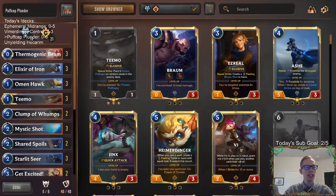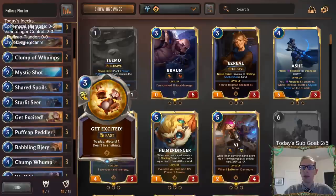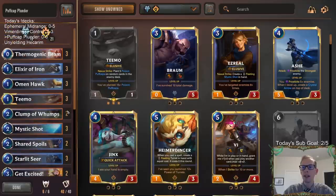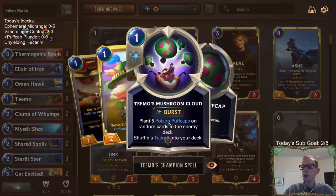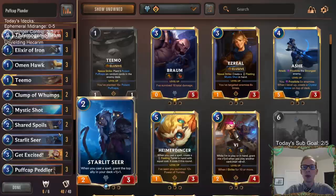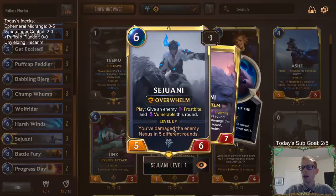Welcome everybody in Twitch chat and on YouTube for some Puff Cap Plunder. This is a fun deck to play — Teemo is a really fun champion. That's the puff cap part of our deck. We have Teemo, Clump of Wumps, Puff Cap Peddler, and Chump Wump. What we're doing is trying to give our opponent poison puff caps, because whenever they draw a poison puff cap, that counts as them taking damage towards plunder effects.